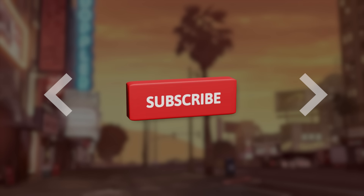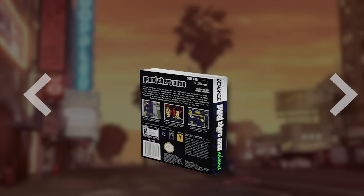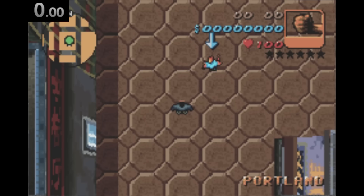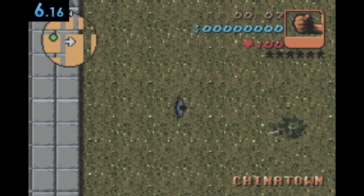The next one is a rather special one - Grand Theft Auto Advance, released in 2004. This is GTA Advance and it looks really bad. The thing we do here is just press K and run this way. Grass. Good.